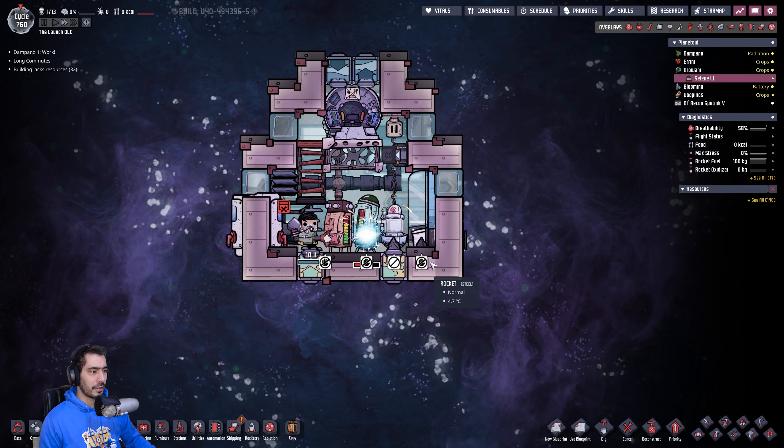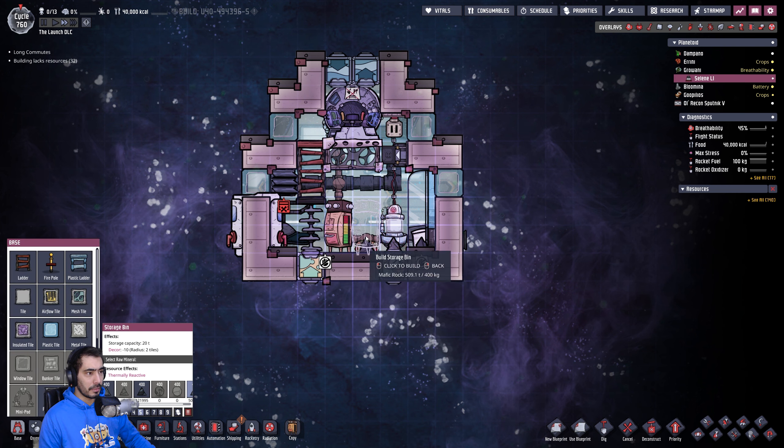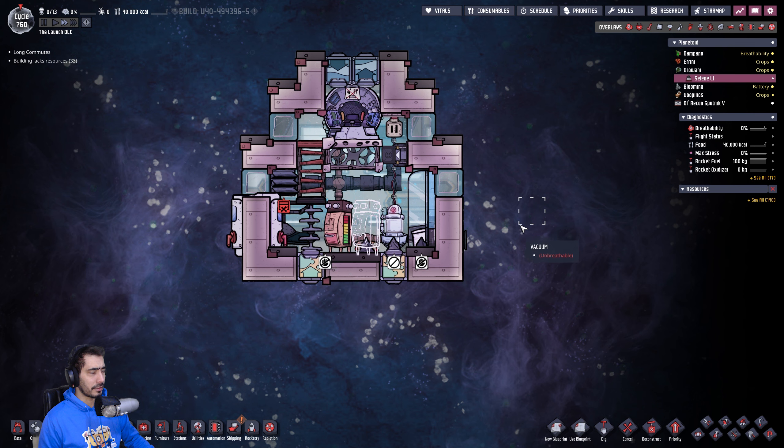The only downside to having a rocket like that — that's not made out of carbon dioxide fuel — is that I can't refill it at will. But having a steam rocket means I have the ability to go up to 10 tiles instead of 6. So we're kind of okay.